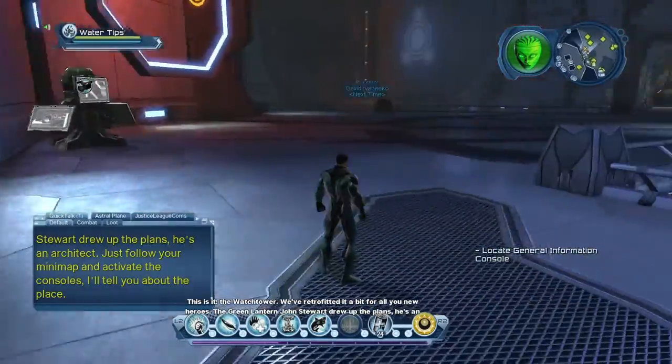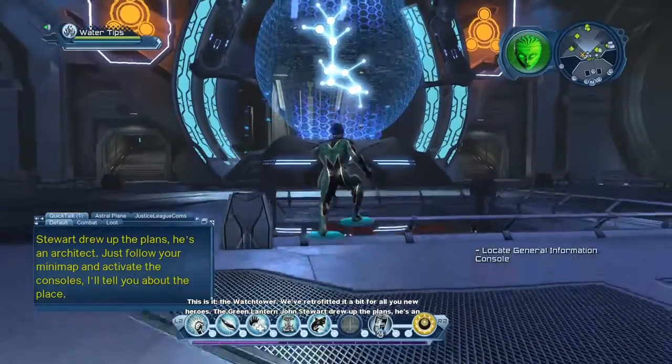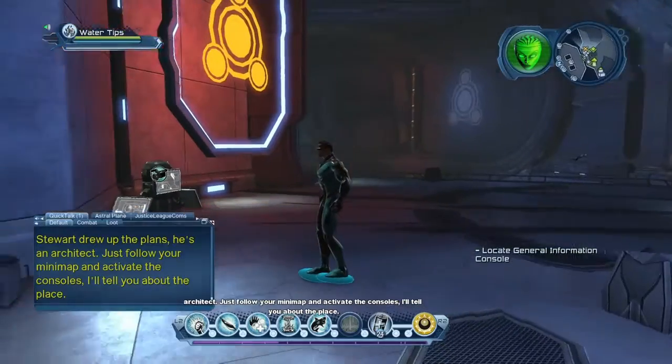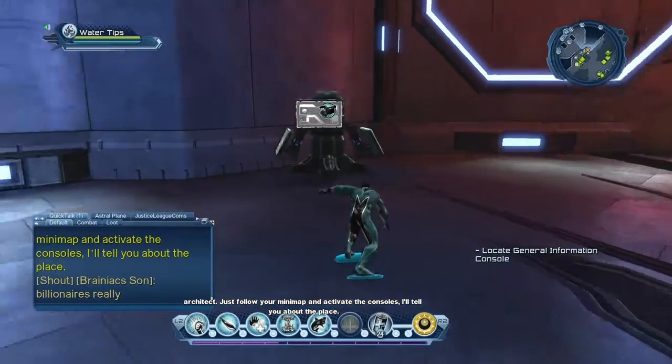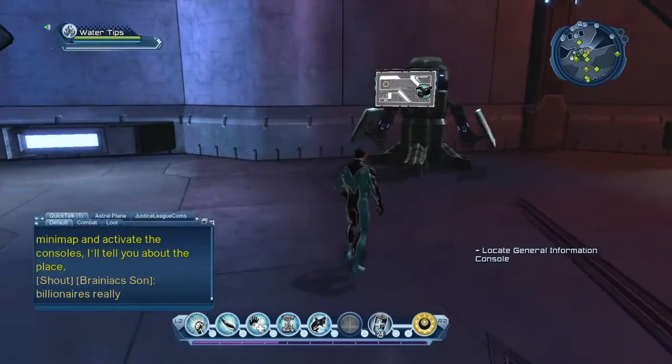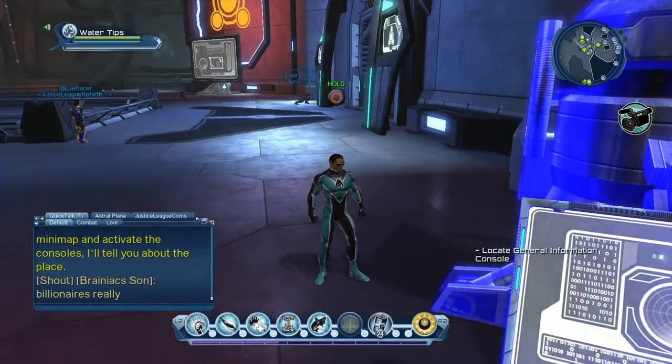We've retrofitted it a bit for all you new heroes. The Green Lantern John Stewart drew up the plans - he's an architect. Just follow your mini map and activate the consoles and I'll tell you about the place. Basically we're just going to activate these consoles and listen to what it says as we go from there. I'll explain certain things as needed.